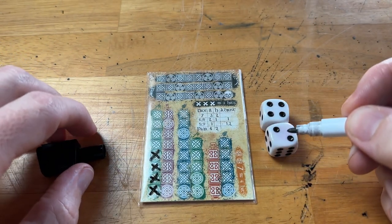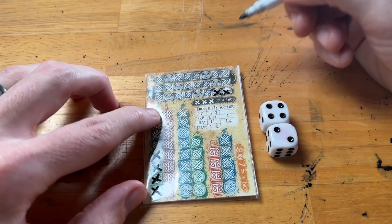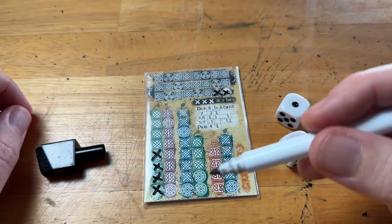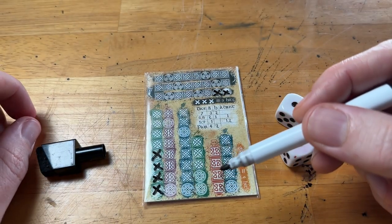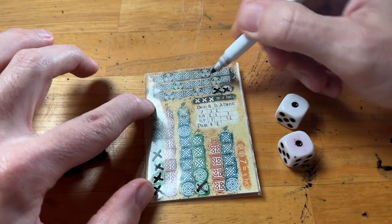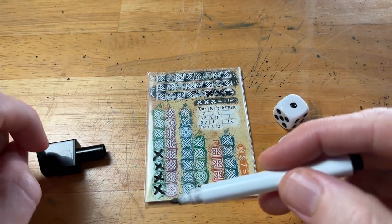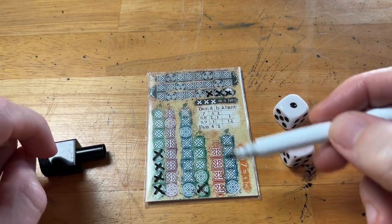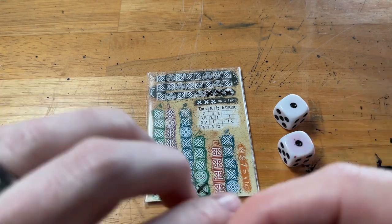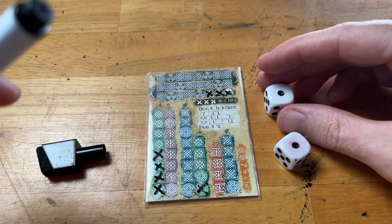The lower die — here a two — gives that much health to the Banshee. Then we roll again and get to choose any one of the categories. This continues until all six hero columns have at least one X in them. After that, we roll one more single die, add that to the Banshee's health, and then you're ready to begin.